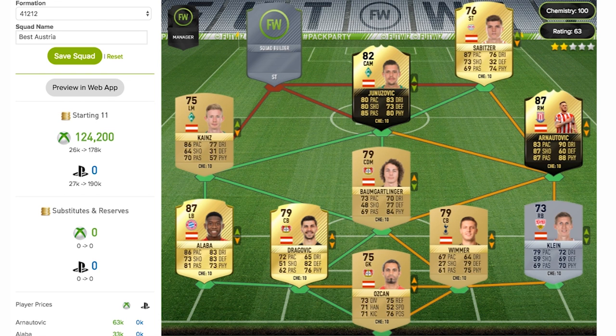Now we move on to the right striker of the team and that is Sabitzer — not too sure on the pronunciation, sorry if I got it wrong. He's a 76 rated striker, a rare gold card playing for RB Leipzig in the Bundesliga, with some decent stats: 87 pace on a striker, which is incredible, 76 dribbling, 73 shooting, and 74 physical on top of that. For a base card that's not a bad card at all.